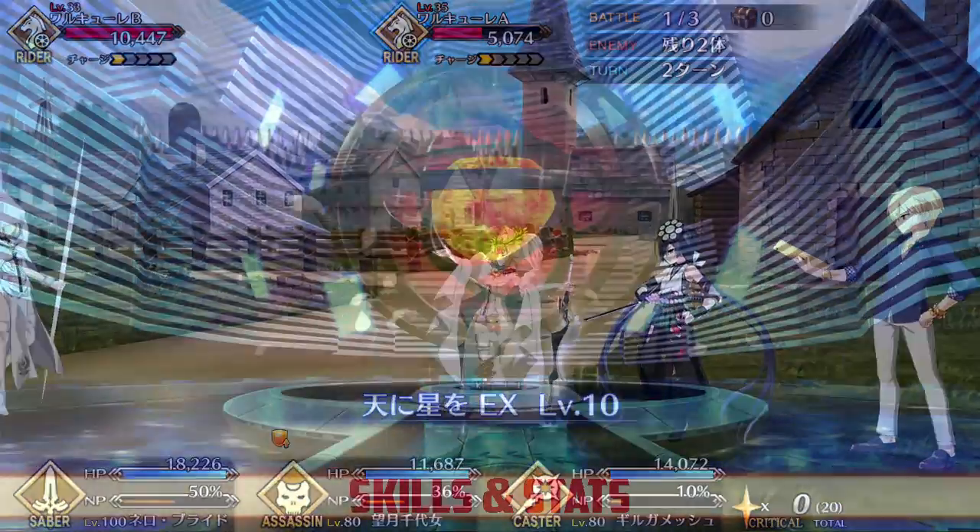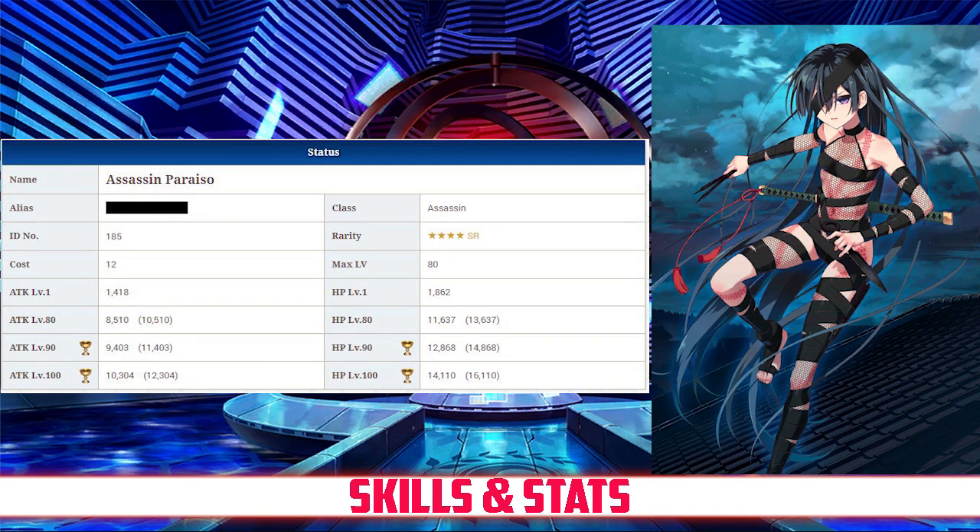Now on to Assassin's stats. Assassin has a max HP of 11,637 and a max attack of 8,510, which becomes 7,659 due to her Assassin class modifier. For a 4-star Assassin, she has very high HP — the highest in fact — but she also packs the second lowest attack stat.